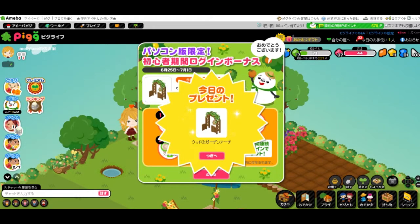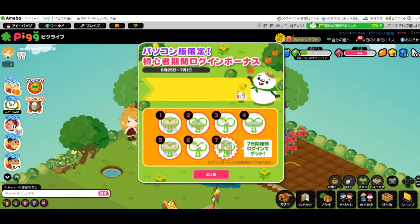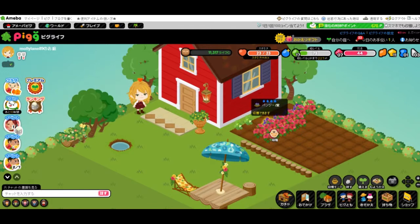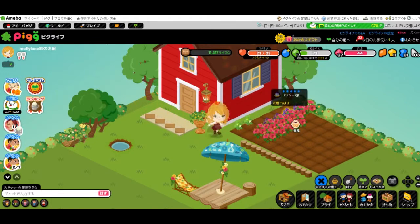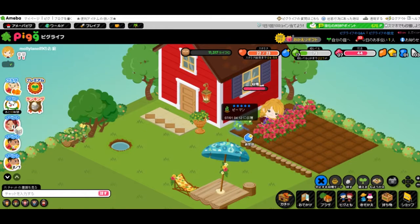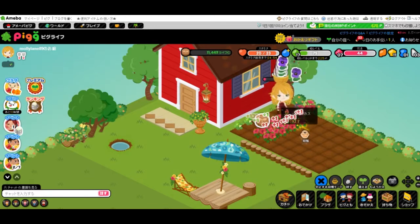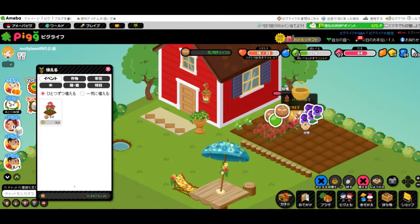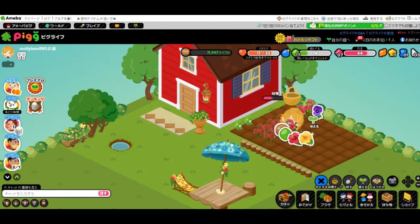Okay, we're back. And here's today's login present, our wooden garden arch. I think that's all we can get from this. And here our purple pansies are finally done growing. Our green peppers still need a little bit of time. And these biscuits are now done, so I'll go ahead and grab those two.